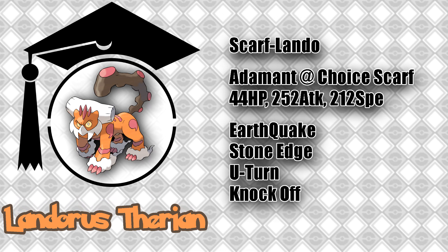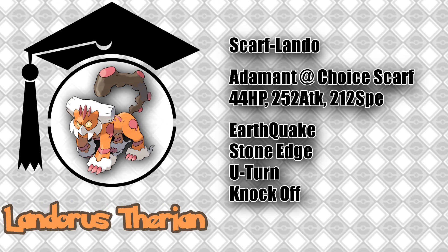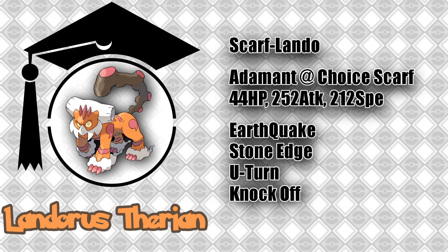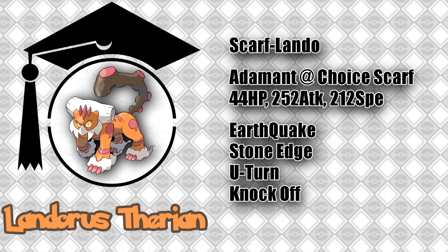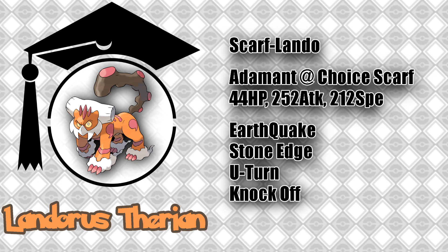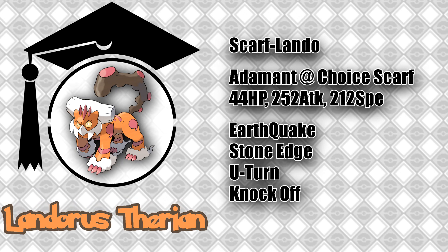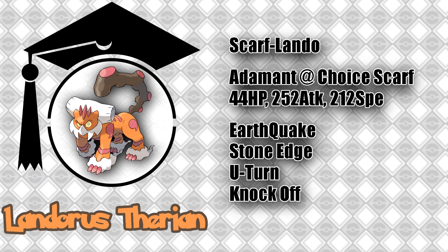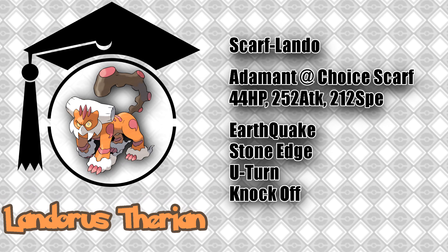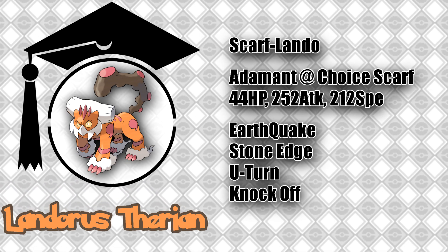The reason for wanting to outspeed Mega Manetric is simple. Ground typing gives you immunity to electric attacks, which gives you plentiful opportunities to switch in on this Pokemon. However, most Mega Manetrics do run Hidden Power Ice, which would KO Landorus if you didn't outspeed and kill it with Earthquake. More than 212 Speed EVs is, in my opinion, a waste, so the extra EVs are invested in HP to allow Landorus to take a few more physical hits and switch in a few more times. Earthquake is your strong STAB attack. Stone Edge allows you to take out Talonflame, Mega Charizard Y, and many other common Pokemon with ground immunities and rock weaknesses. U-Turn is there to allow you to use Landorus as an offensive pivot and maintain momentum by switching in on a physical attacker, intimidating, forcing the switch, and then U-Turning out to maintain switch priority. Knock Off is a fantastic utility move that also allows Landorus to outspeed and one-hit KO fast threats like Latios or Gengar.